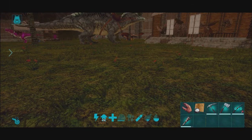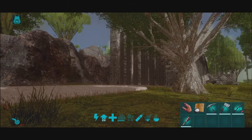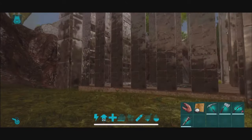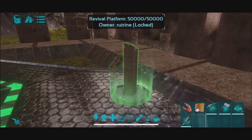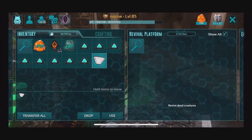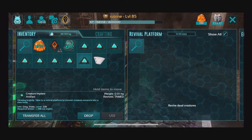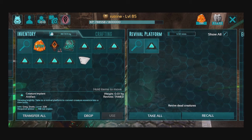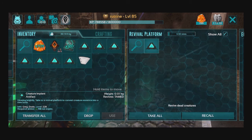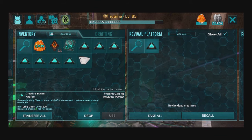If it has a saddle or anything else in its inventory, it will drop onto the ground. So let's go over to our revival platform, because you can revive them at either an obelisk or a revival platform. And revival platform — it doesn't say revive, it's recall. Interesting. And yes, it will revive tame. If you're trying to revive a dino that's not part of your own tribe, it will revive as wild, so fair warning on that.